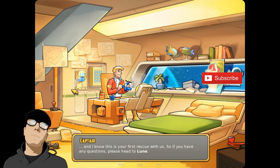Oh, whoa. My first real assignment. Understood, Captain. I'll head over there right now. Thank you, Keen. And I know this is your first rescue with us, so if you have any questions, please head to Loon. You can find her in the shuttle bay — she knows her way around there. When you're done, please bring your report to my ready room. Good luck. Captain out.